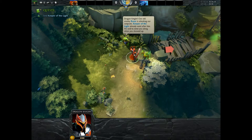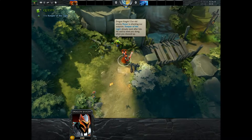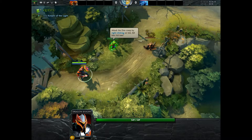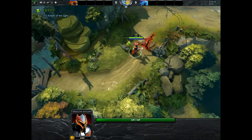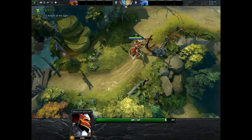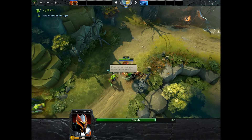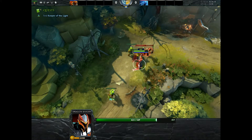Our old enemy Razor is attacking our outpost. Keeper of the Light already went after him. It's going to kind of teach us how to attack — you just right click the character and they start attacking. If you're battling multiple people, you click on a different character if you want to start attacking them — or in this case, a creep. Lend your sword, Dragon Knight.